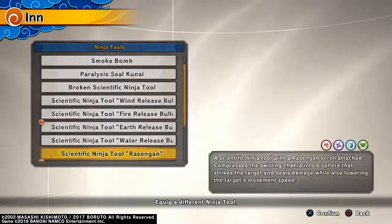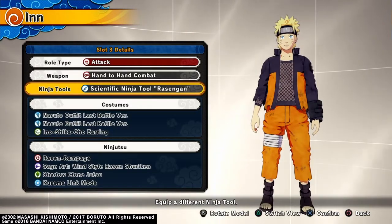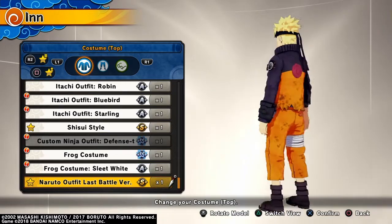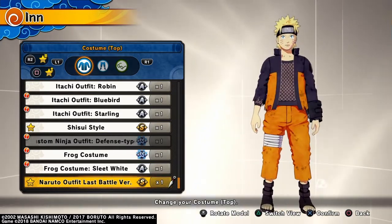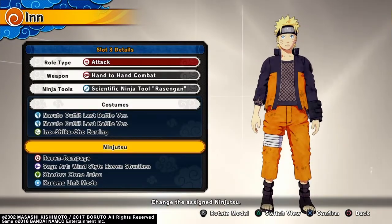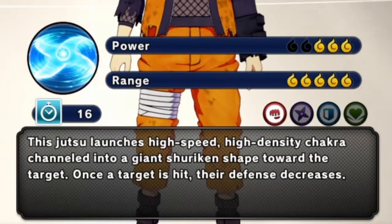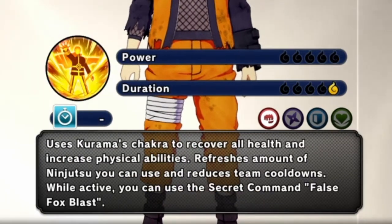The build I made uses hand-to-hand combat, scientific ninja tool, and Rasengan. For the costume I chose Naruto's last battle, and for the ninjutsu's I chose Rasen Rampage, Rasen Shooter King, and then the Kurama Link move.